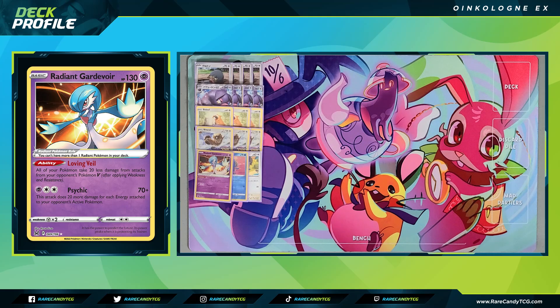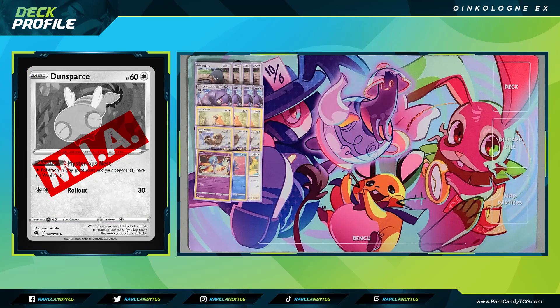Some of you might be wondering where Dunsparce is — a card many might initially include here. But honestly, outside of Stonjourner, I'm not expecting a whole lot of Fighting. And what I found in the Lugia matchup is that even if you're preventing your weakness against Stonjourner, Tyranitar V can still just one-shot your Oinkalones unless you have literally every damage reduction modifier in play. It didn't seem like a good matchup even with Dunsparce, so I'm cutting it for extra space.